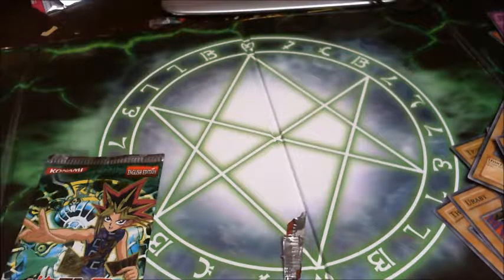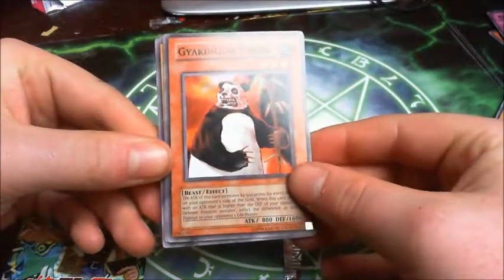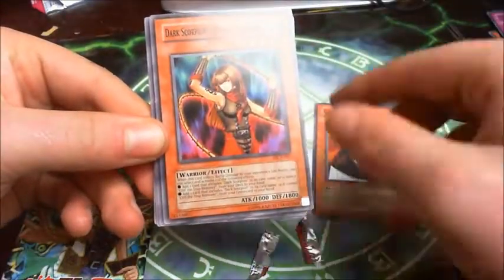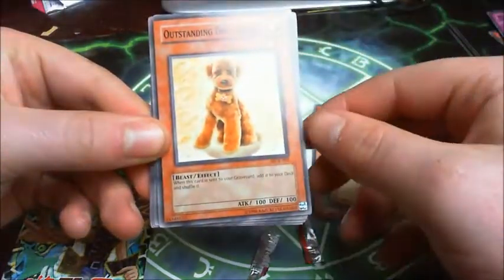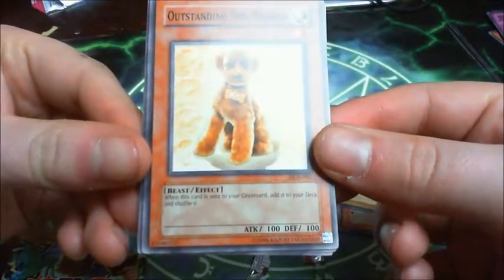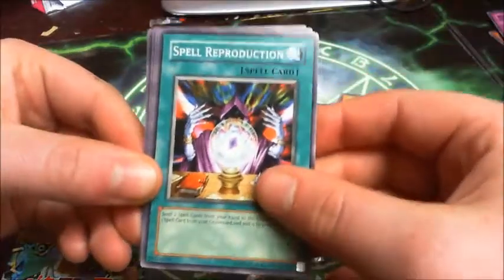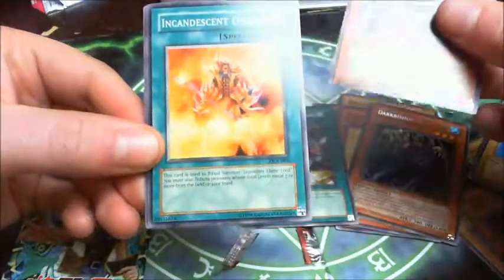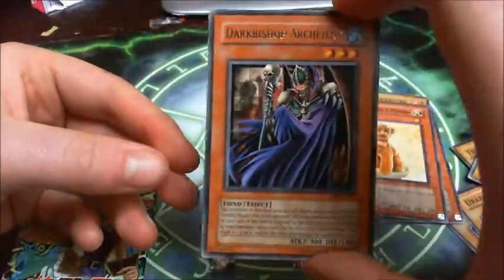Dark Crisis is the next pack. Dark Scorpion — Meanae the Thorn, Battle Footballer, Outstanding Dog Marron — that's a card I've never seen before; when this card is sent to the graveyard, add it to your deck and shuffle. And Dark Bishop Archfiend, Spell Reproduction, Dark Scorpion Gold, The Strong Ascendant Ordeal, and Morale Boost. So, Dark Bishop Archfiend there.